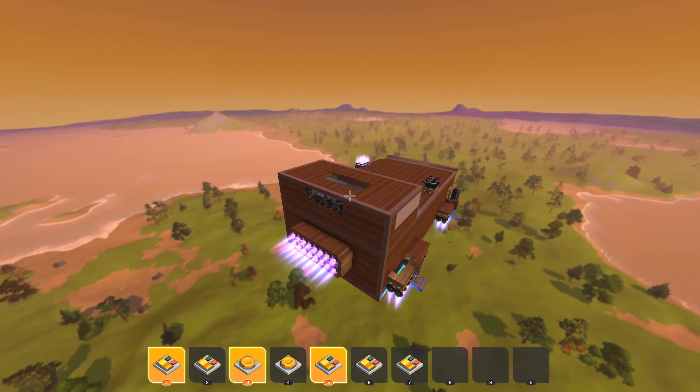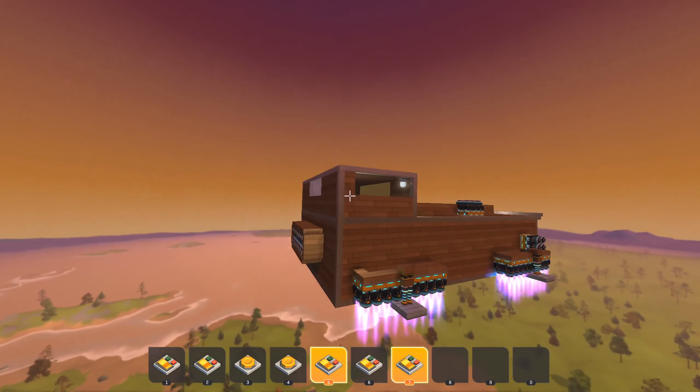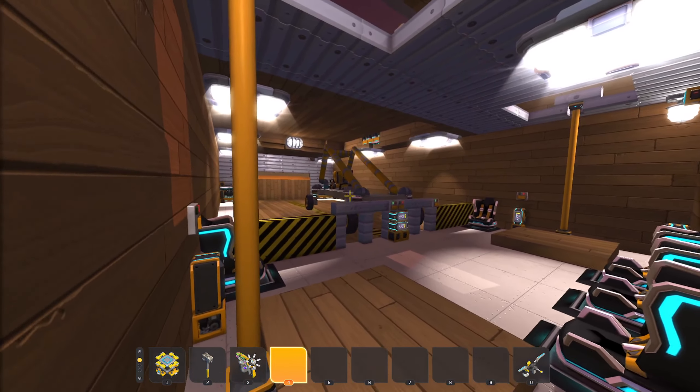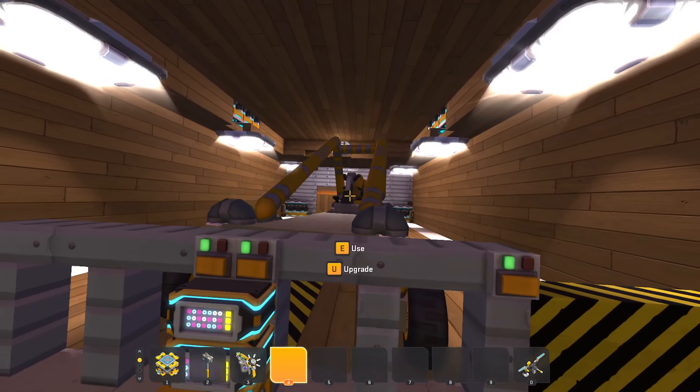I'm going to turn off the forward thrusters — hit seven and let go of one. As you can see, this is kind of like the auto-landing slash hover feature. Now I'm going to hop into this vehicle, press this, and hop in here.